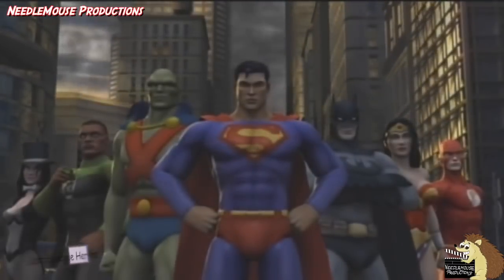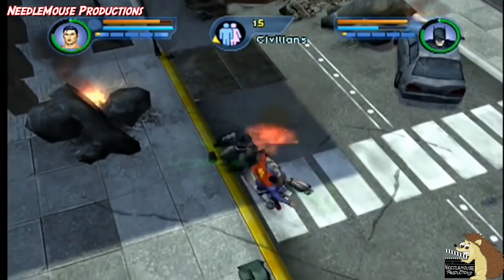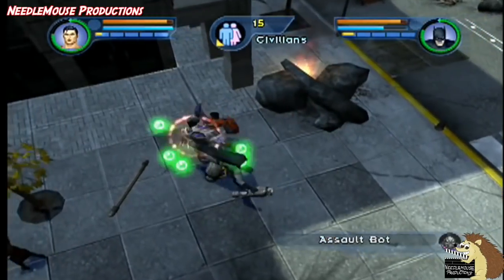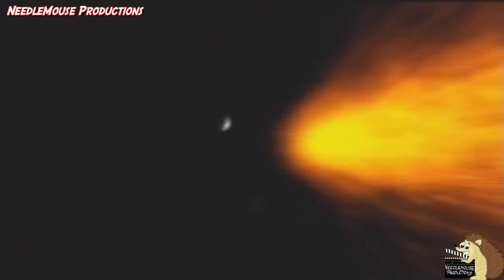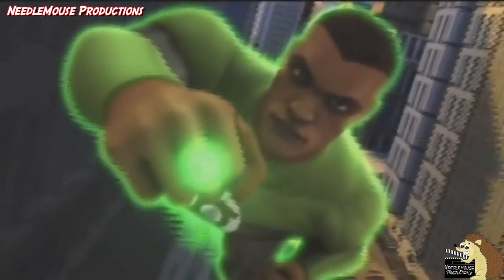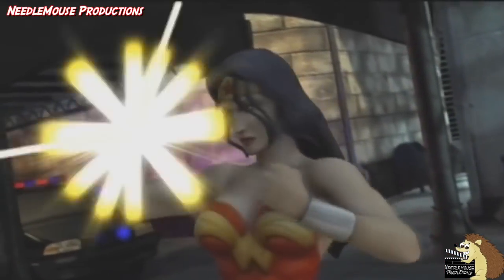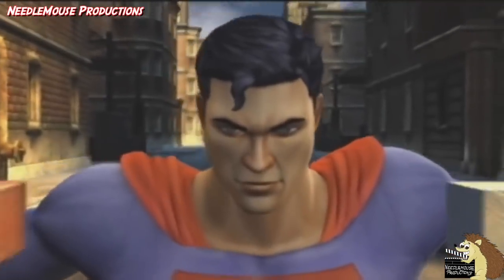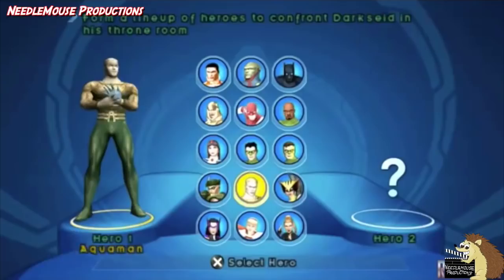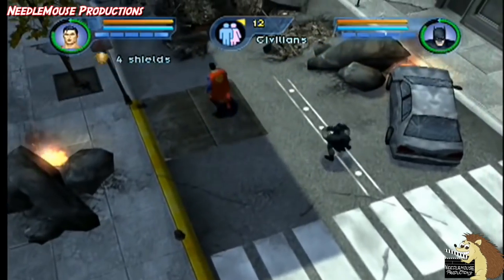Justice League Heroes, released in 2006. This was a game released on Xbox, PS2, PlayStation Portable, and Nintendo DS, where you played as two members of the Justice League at a time, and was a single or two player game. It was an alright game, though the gameplay was a little simple and not very unique for each character. The Justice League members featured in this game were Zatanna, Martian Manhunter, Green Lantern, The Flash, Wonder Woman, Batman, and Superman. The unlockable characters are Aquaman, Black Canary, Green Arrow, Green Lantern in the Hal Jordan and Kyle Rayner versions, Hawkgirl, Huntress and Supergirl, meaning this game had the most playable Justice League members in a game to date.